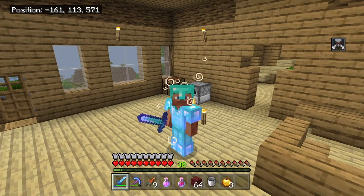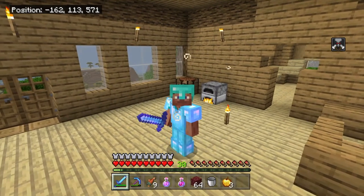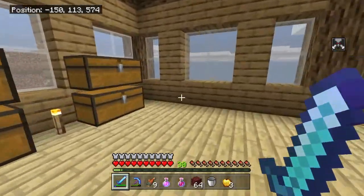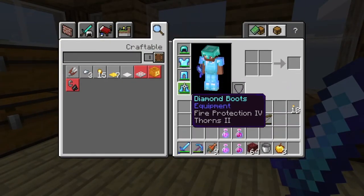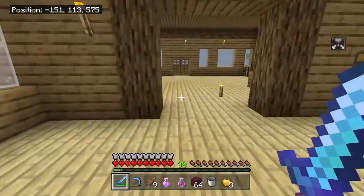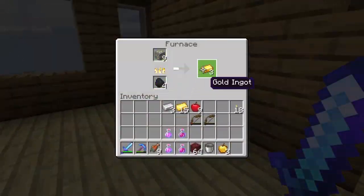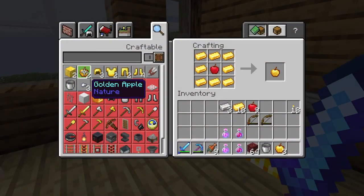Yo, what is going on everybody? Welcome back to another episode of Minecraft Survival. If you don't remember what we did in yesterday's episode, we made some potions preparing for the end fight. We changed our armor, doing the basics of preparation. I'm doing a little bit more preparation right now because we are fighting the ender dragon today.